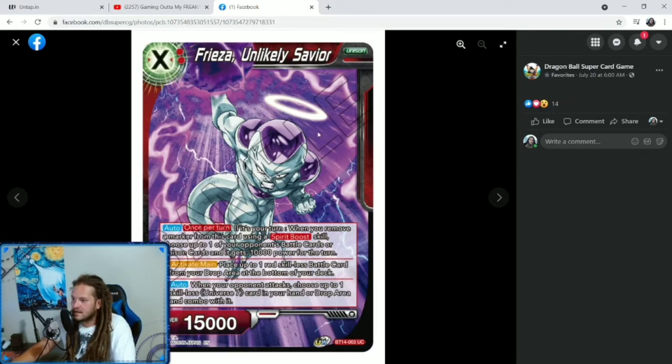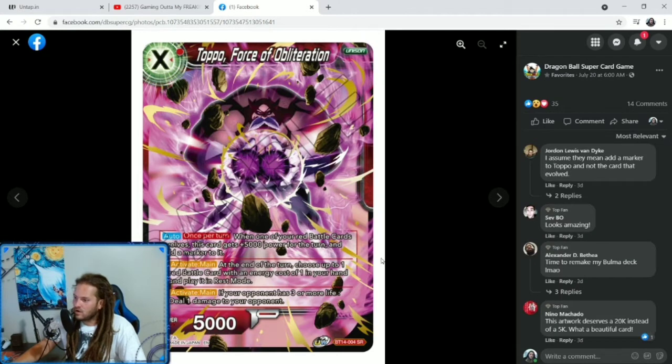We have a new Unison — Frieza, Unlikely Savior. 2 cost, 2 specified red, 15K Unison. Auto once per turn: if it's your turn, when you remove a marker from this card using a Spirit Boost skill, choose up to 1 of your opponent's battle cards or Unison cards and it gets minus 10,000 power for the turn. Minusing is typical in Red decks. Activate Main: plus 1 marker, place up to 1 Red Skillless Battle card from your drop area at the bottom of your deck, helping you cycle your Skillless cards. Plus 0 auto when your opponent attacks — a defensive marker skill: choose up to 1 Skillless Universe 7 card in your hand or drop area and combo with it.